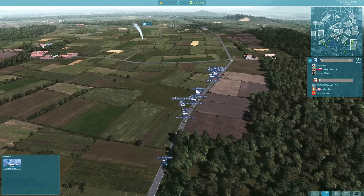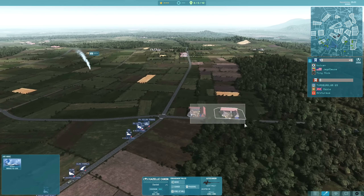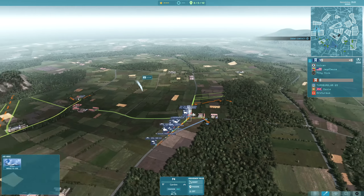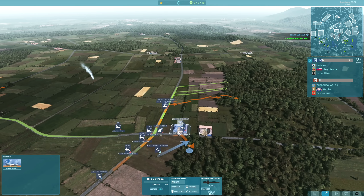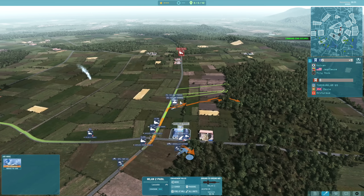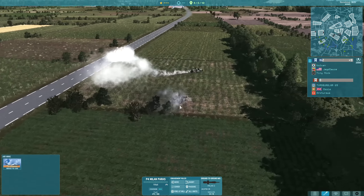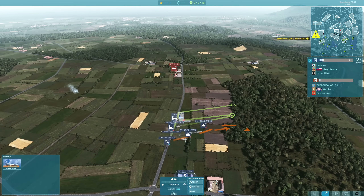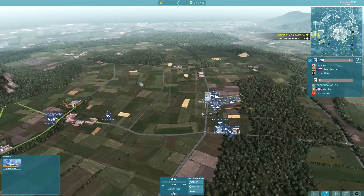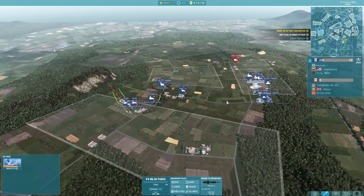I've got my Gazelle Cannon moving forwards surveying the area. We've got some of these HGMs moving up to these buildings — Milan 2s. HGM teams in general can move into buildings now which is really helpful. I've also got some of these P4 Milans which are the jeeps that have Milans on them, some Legionnaire Para, the Sape Para, and the AML 60s here to provide some extra support.